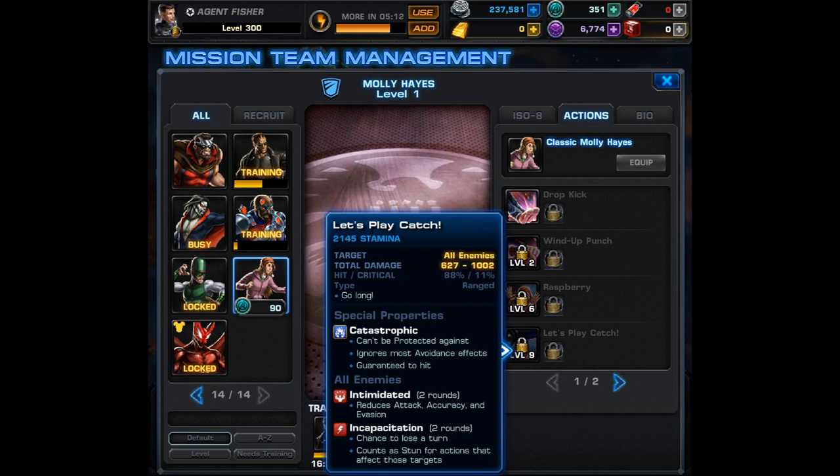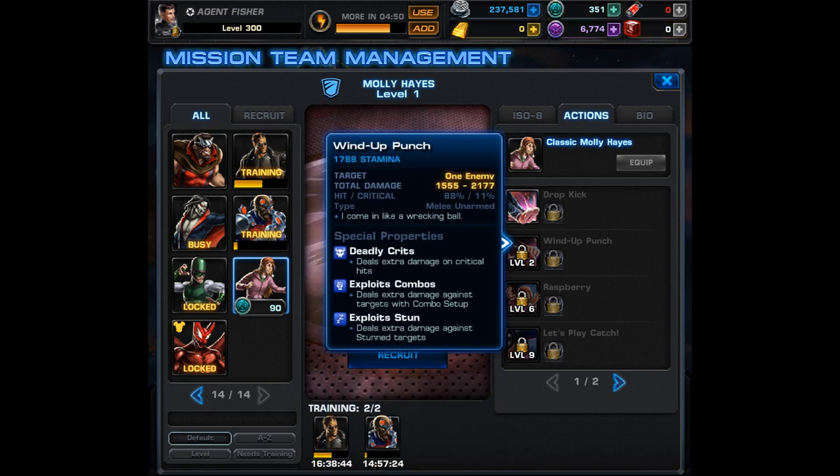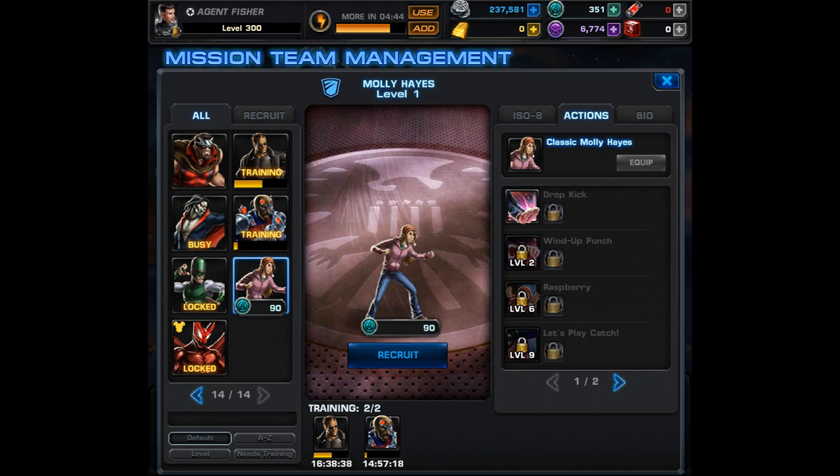Her level 9 attack, Let's Play Catch, is a catastrophic AoE — it can't be protected against, ignores most avoidance effects, and is guaranteed to hit. It causes intimidated on all enemies, reducing attack, accuracy, and evasion, as well as incapacitation, which causes a chance to lose a turn and counts as a stun. Going back to her level 2 Wind-Up Punch, this has exploit stun, meaning it exploits incapacitation — reminiscent of She-Hulk.